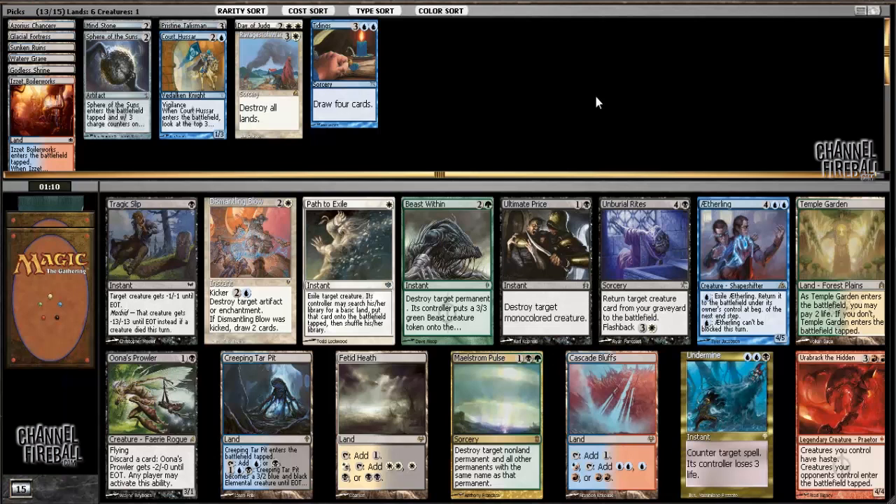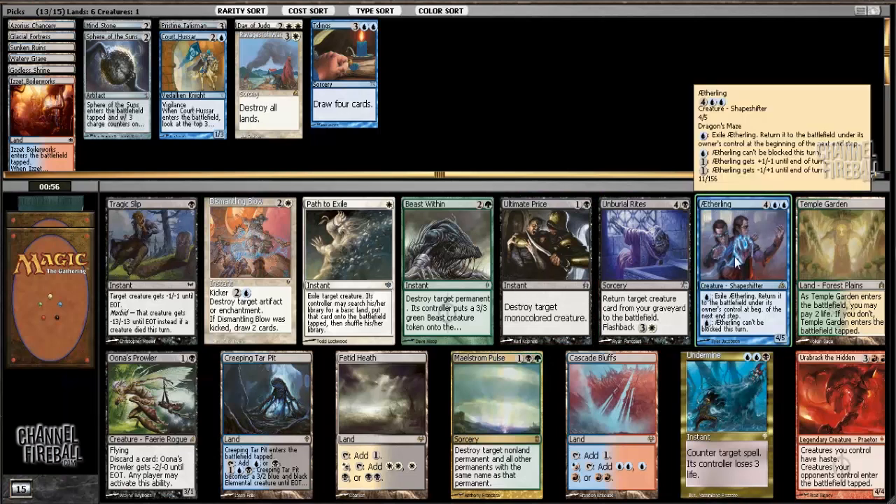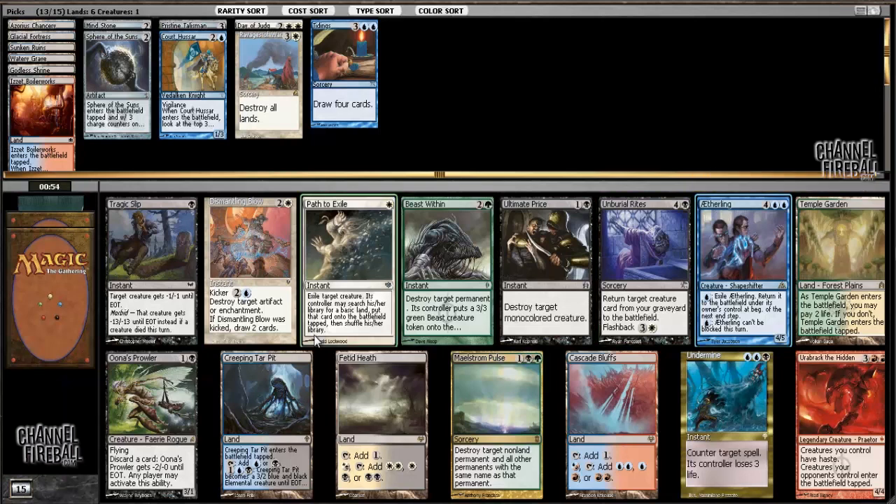Undermine is fine. Creeping Tar Pit's great. Path to Exile's good. Ultimate Price is good. But I'm going to take Aetherling - it's the most reliable win condition available for a deck like this. And maybe I can wheel a mana fixer or a removal spell.